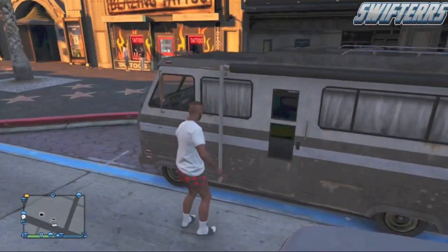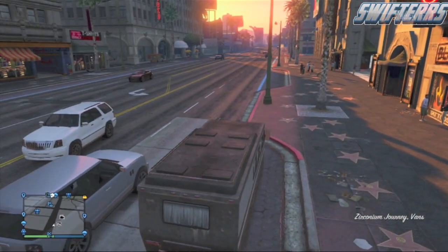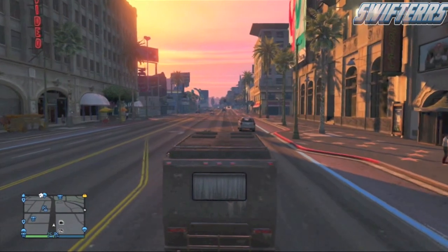The first thing you're going to want to do is make sure you have the Journey RV purchased. Once you do that, simply pick up your phone and call Pegasus to request the Journey RV, make your way over to where the Journey is located on the map, get inside of it, and take it back over to your garage.